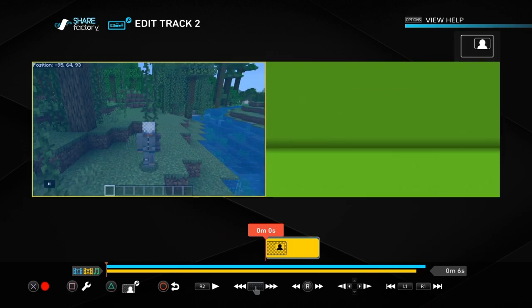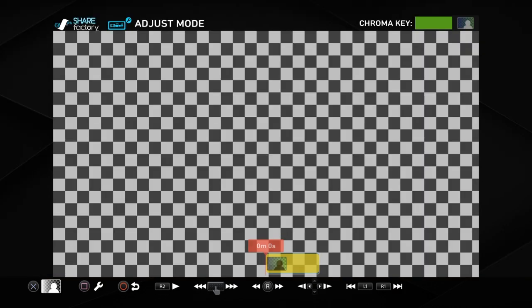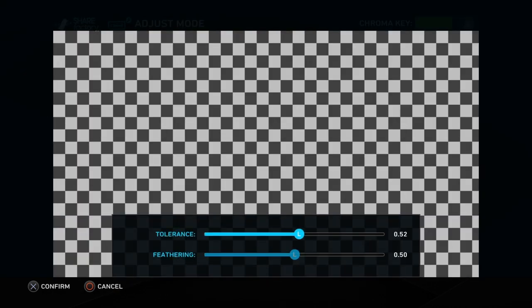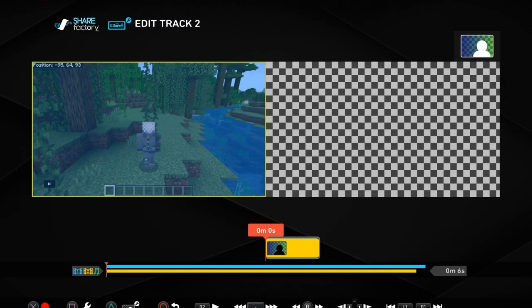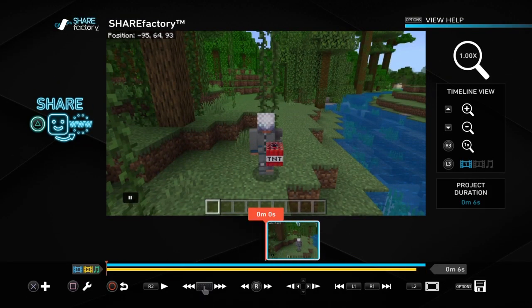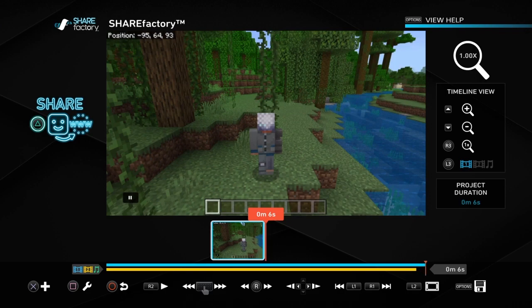Then you press Triangle, then X, then Green Screen. Press Square, then Settings. Turn all of this up. Circle all of that. And there you go — you've got your makeshift green screen. Take the mask off.